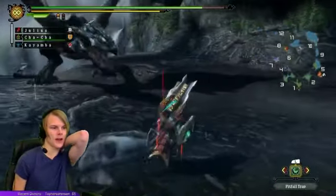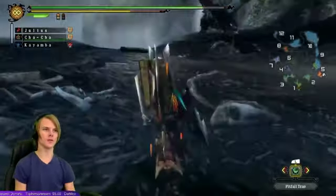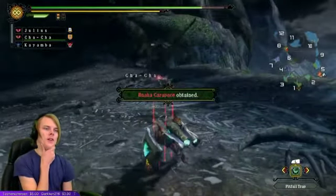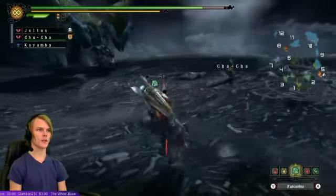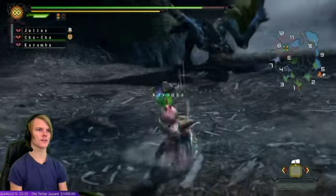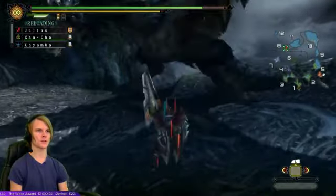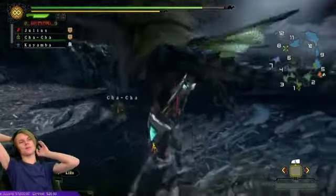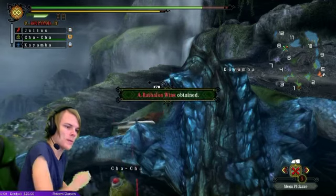Sword and shield player stuck in a double Brachydios quest, any tips? Well, are you doing G rank Tanzia by yourself or something? Tips — sword and shield isn't the best weapon for solo. It's really good for status and things like that, but not really as good for DPS, especially by yourself. It's really good for applying statuses, which allows your team in multiplayer — oh my god, I just set up the trap. Whatever, he's dead. You could try a different weapon if you wanted to.